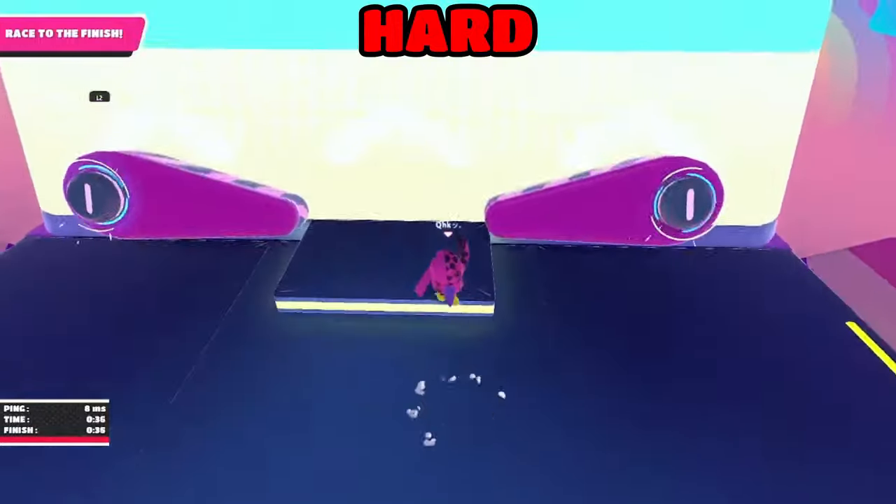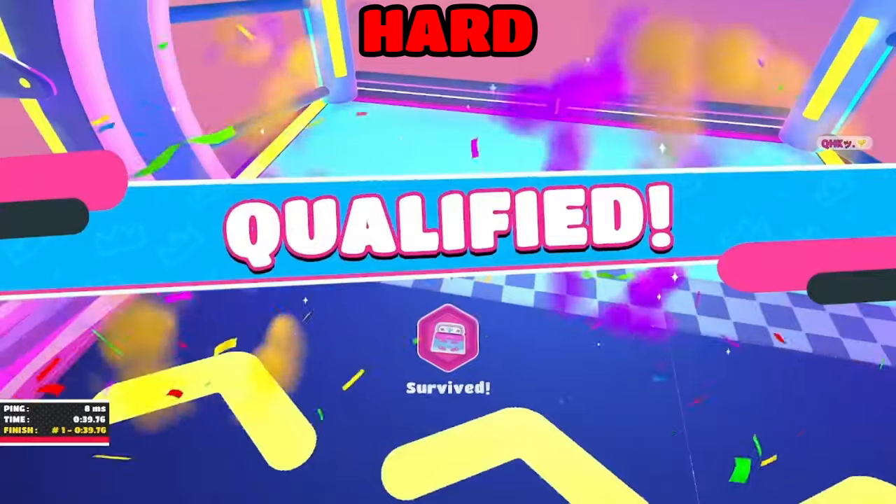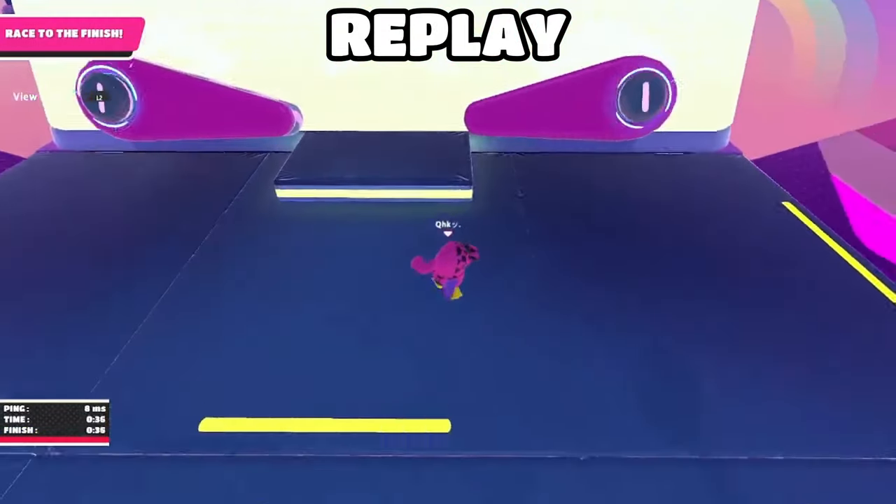On Skyline Stumble, jump dive on the flinger as soon as it releases so you can get shot straight to the finish line. This strategy is all about timing.